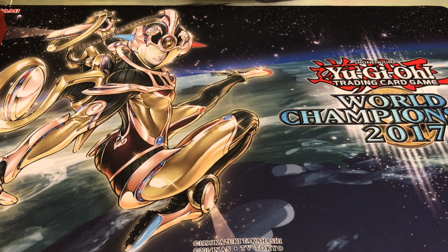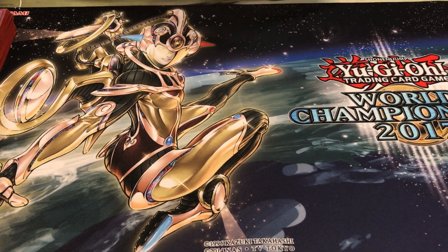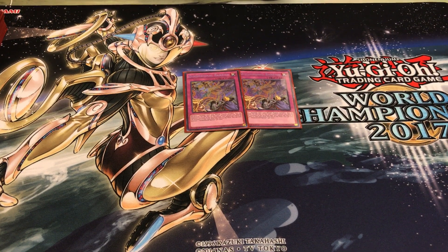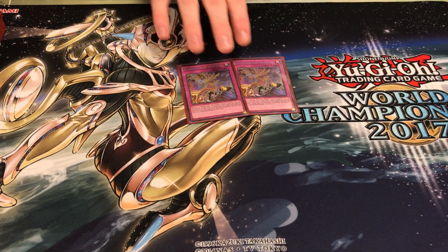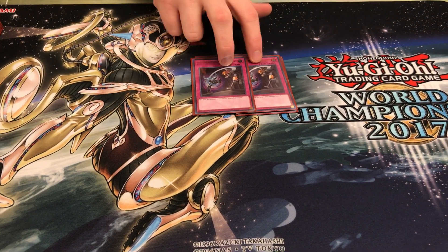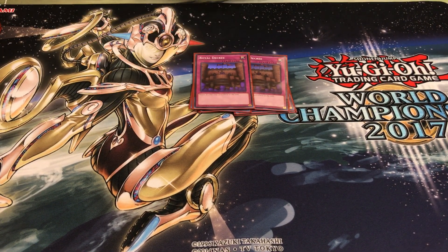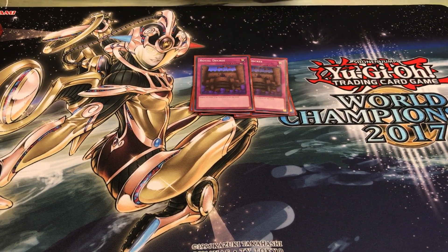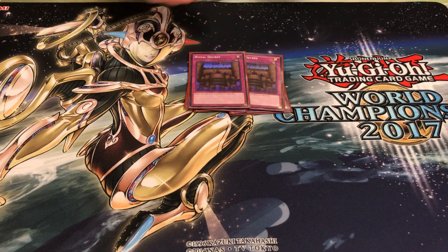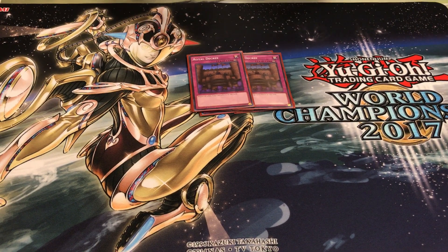Side deck: some Dragon Belles. Two Barriers — I knew there would be some dinosaur players here, so after they make their Denglong push, you just de-sync the synchros and stop them for the turn. Two D.D. Crow — I knew my friend was playing Lightsworn, so I specifically sided for him. Two Decrees — this was actually last-minute thrown in last night. I was watching the World stream and saw a kid dumpstering everyone with Chain Burn, so in case anyone else got the idea, I put some cards in for it. Probably the wrong idea, but that's what I did — never sided them in.